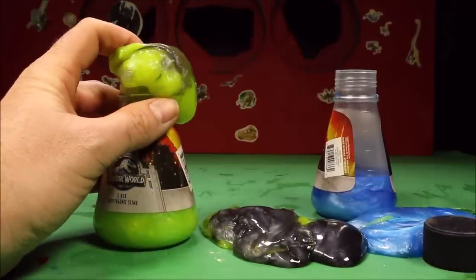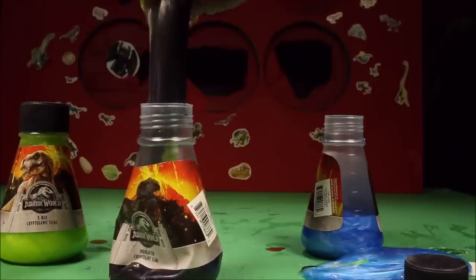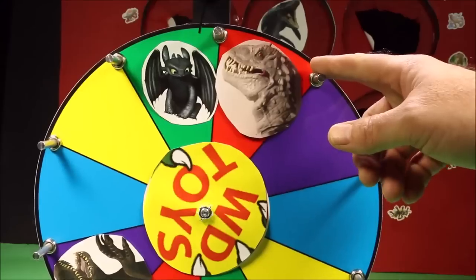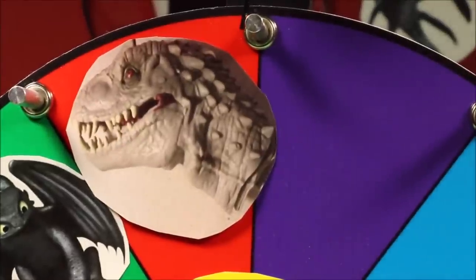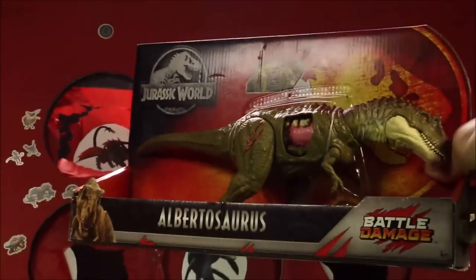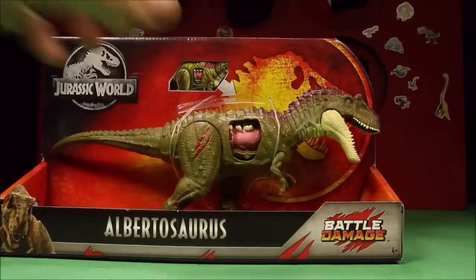Really awesome. And then you could simply put them back into the same container if you go slow and let it pull to the shape of the container. Four more choices - who will be next? It's the Indominus Rex! And where is our Indominus Rex? There he is all the way up top. What was in there? It's a big one - the battle damage Albertasaurus! Cool.